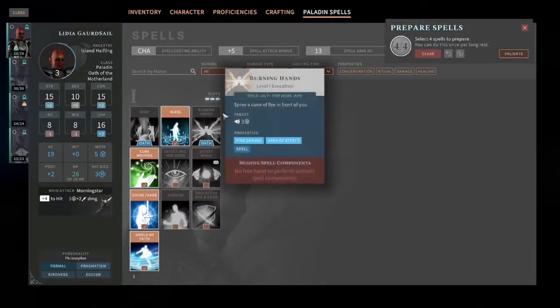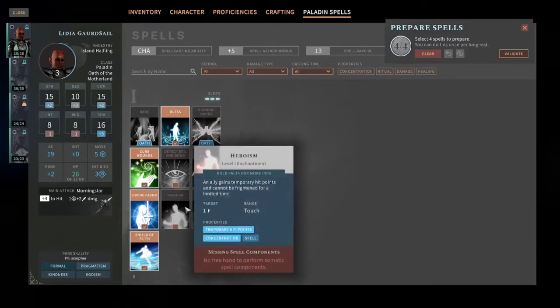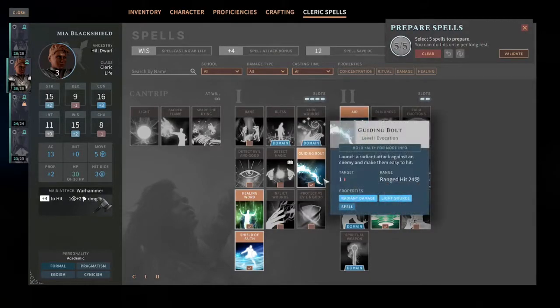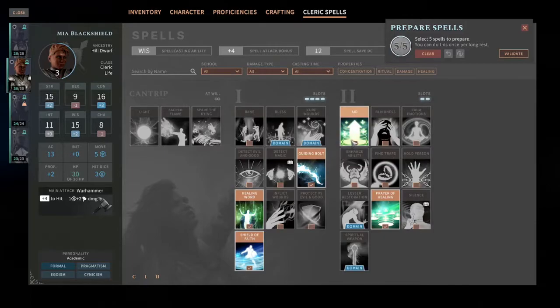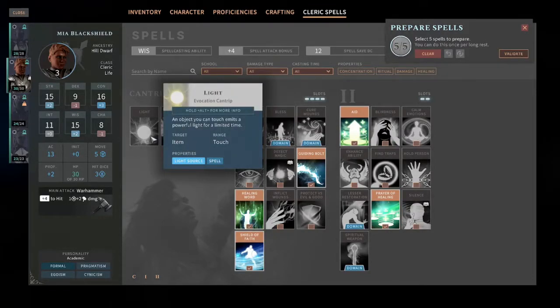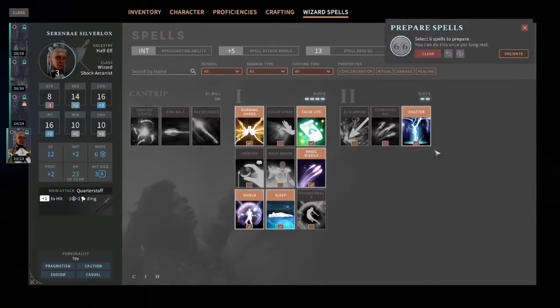We are going to check our spells and see if we have the best options. She has Burning Hands, and Oath and Bane as an oath. We don't need Detect Evil or Heroism. She's valid. We'll check her sister — we're going to go with Guiding Bolt for sure, Hail and Word for sure, Shield of Faith, Aid, Prayer of Healing. She's going to go full support as our paladin with a support kit, and we'll give her one offensive spell — Guiding Bolt.